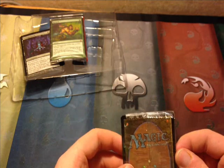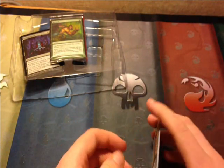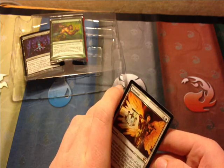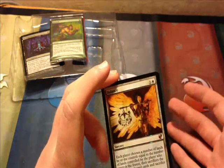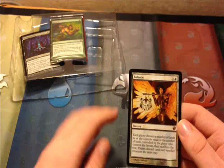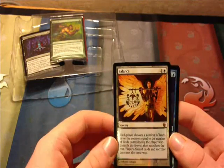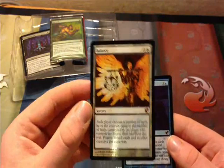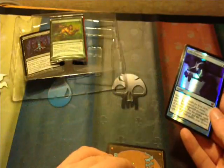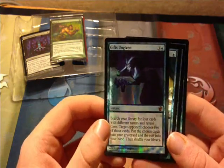I believe From the Vault Exile came out before the Zendikar block. So there is no Jace the Mind Sculptor in here and there's no Stoneforge Mystic, which would have been kind of nice getting ultimate art foils of them. Because they were both banned in Standard — I don't know if they were banned in Extended, maybe Restricted.